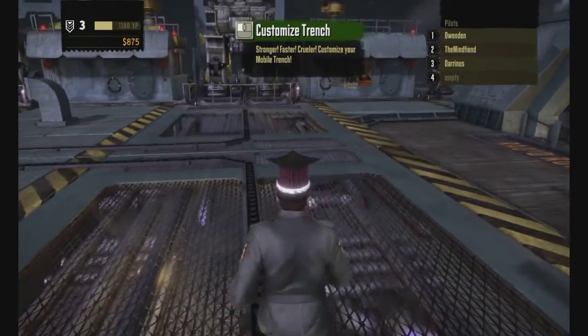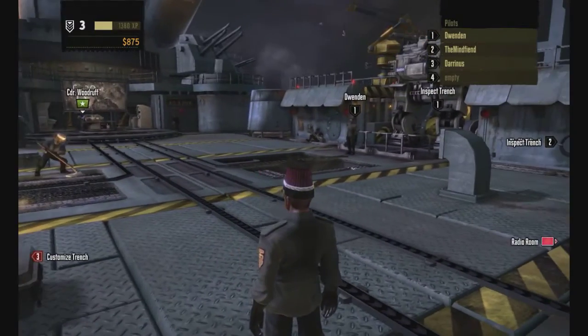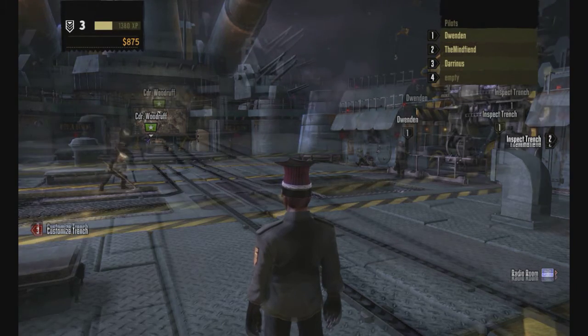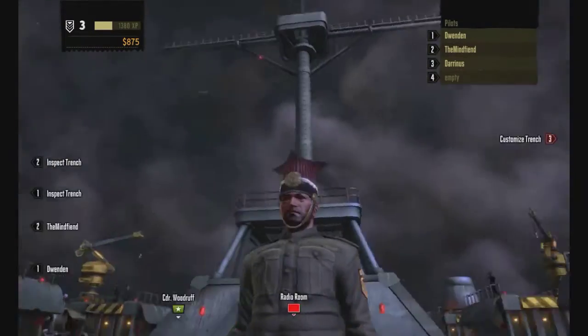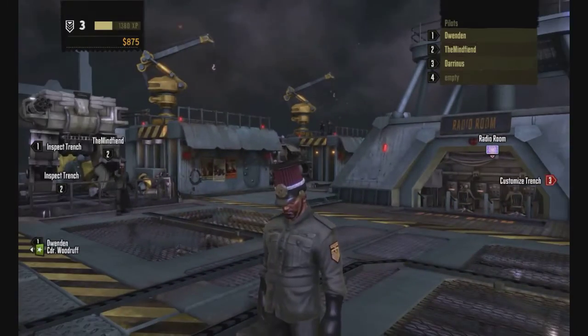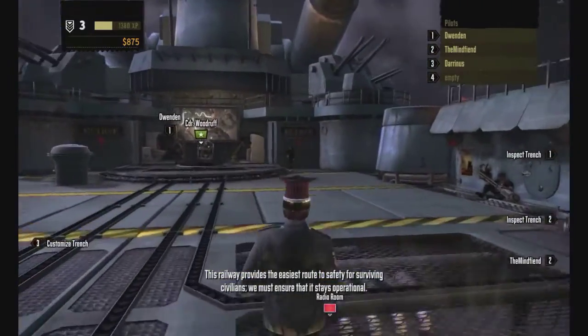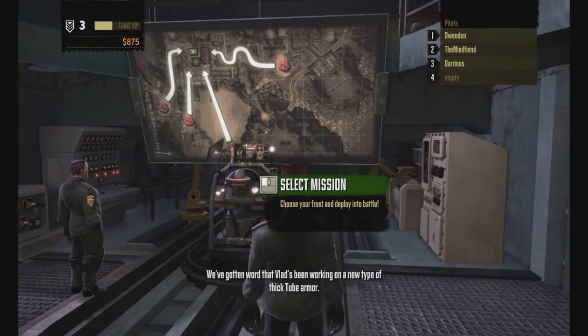Anybody need a bio break or anything? Yeah, take a bio and then come back and we'll figure out who's doing what. So before anything, let me walk up here and he tells us what we're going to expect. It's always raining on this ship. We must ensure that it stays operational — defend the train station.